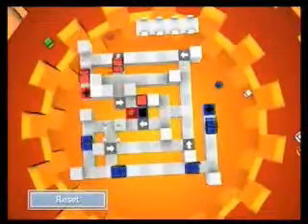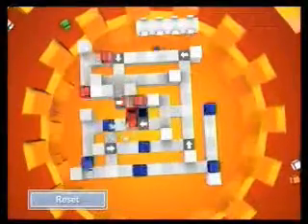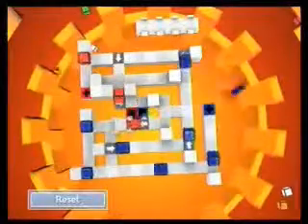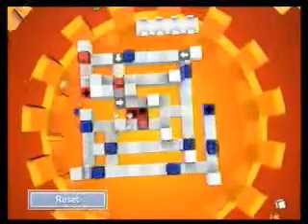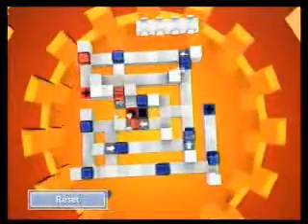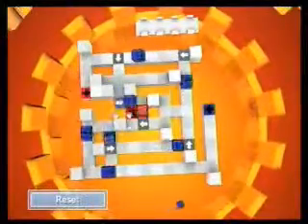Right there where the red blocks are, headed right before they go over the blue goal — there was a conversion. Those two were hitting each other, the blue and red right there, but it should work.